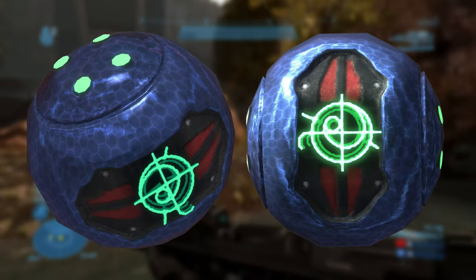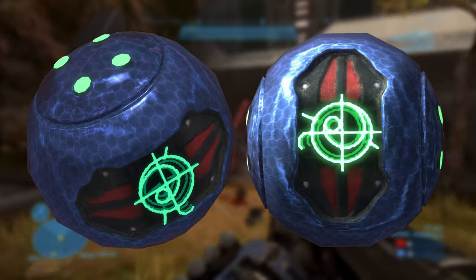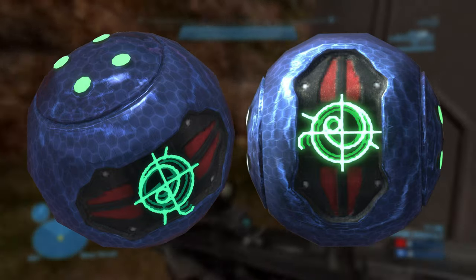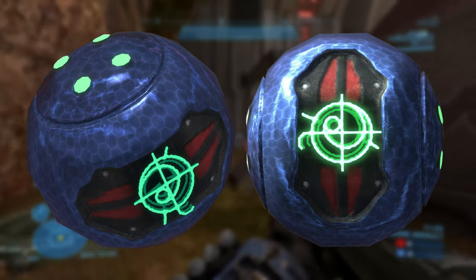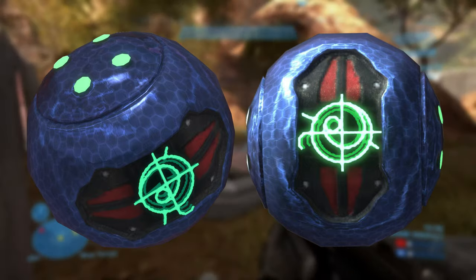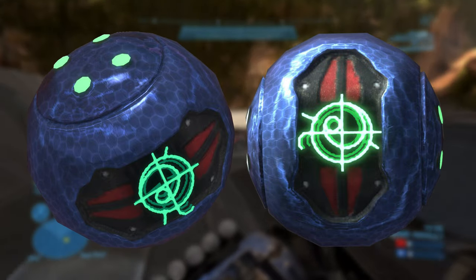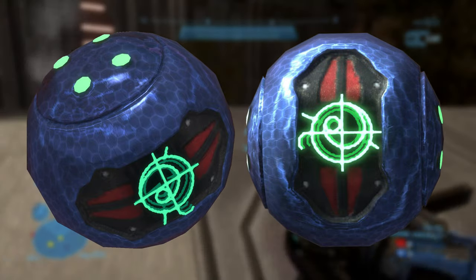The grenade contains some type of internal mechanism that allows it to distinguish between targets and the environment. It will stick to soldiers and vehicles, but not a tree or wall. However, further study indicates that the grenade relies on heat signatures to distinguish targets. Once something has been stuck with the grenade, there is no normal way to remove it.